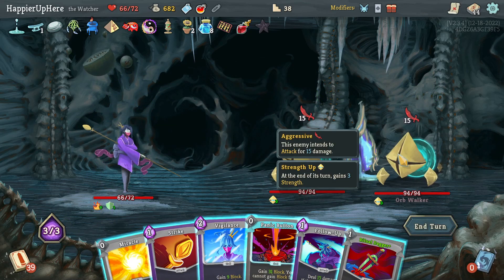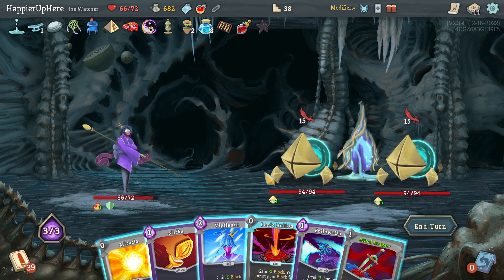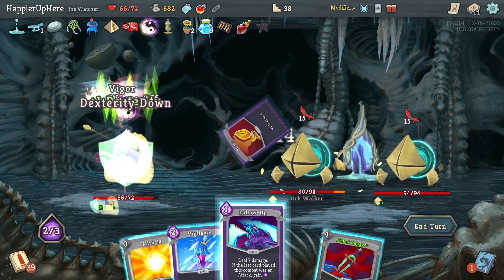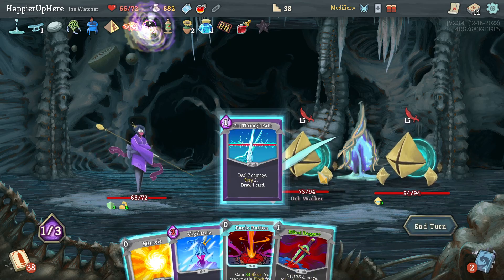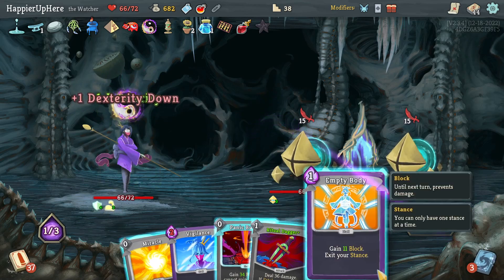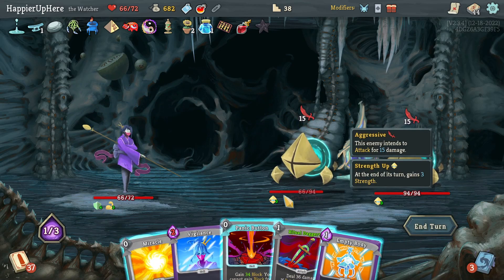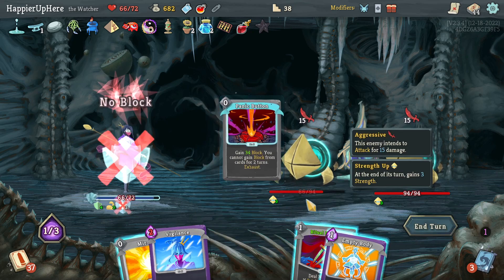I definitely want to fight for a relic here — got the two Warm Walkers. I'll keep the Ritual Dagger — Strike, Follow-Up, see what I get. Cut Through Fate, Empty Body — 30 incoming, Ritual Dagger is not enough. Panic Button, let's do that and just worry about it next turn.